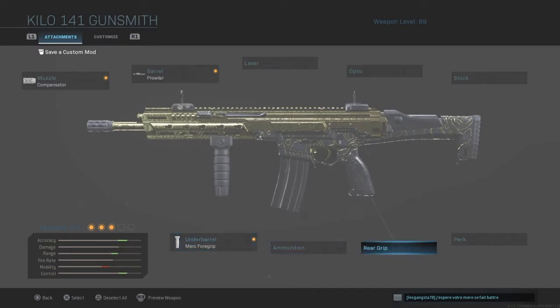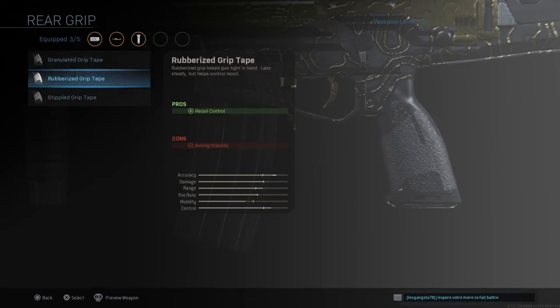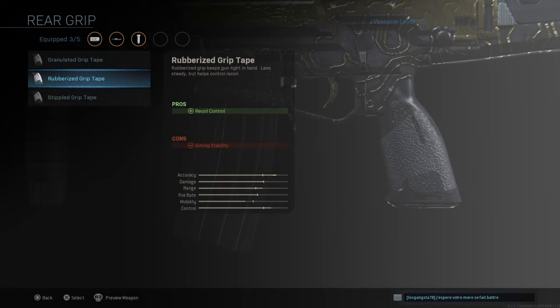Moving on to the rear grip — later in the series you will notice I will not use a rear grip on all of my setups. For this one I generally use the rubberized grip tape instead of the stippled grip tape that everybody likes to go for. That is a great attachment, but I like to go for the rubberized grip tape because I want recoil control.